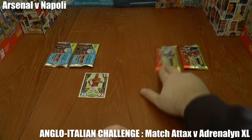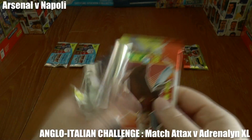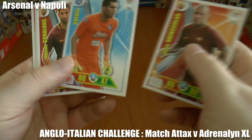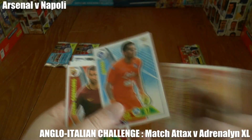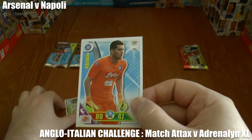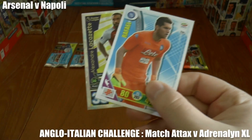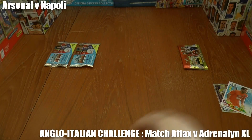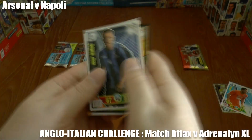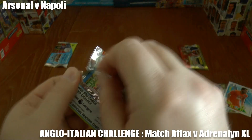And it remains 1-0. There's the first card which has taken away Lacazette's goal — Raphael, Napoli's sub-keeper, has taken that goal away. So now it's Arsenal nil, Napoli nil. But they still couldn't get a goal. Let's move on to the Premier League pack here.